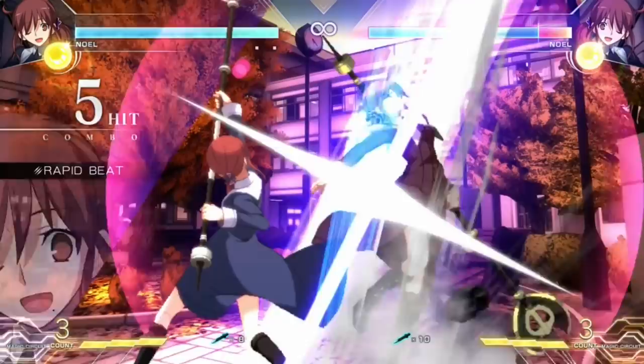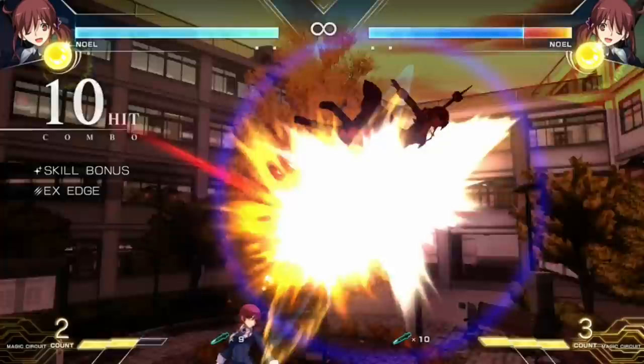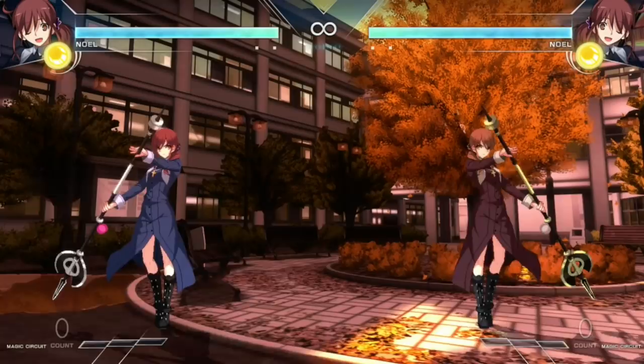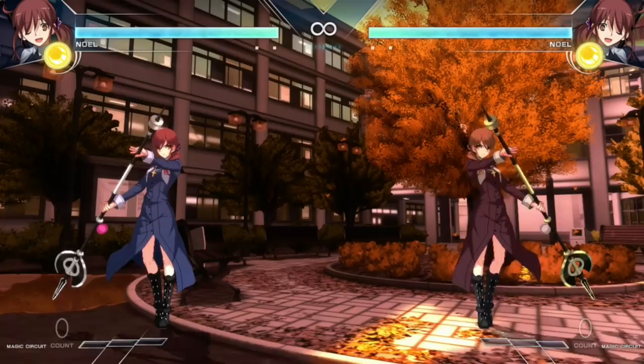She also has a couple unique tools when it comes to her special moves. She has this overhead — pretty slow, but if you do get a hit with it you will get combo opportunities. She also has a restand — this right here will restand the opponent. There are combos you can do with this character that will knock the opponent down to the ground, and you could go for a restand situation. What you would do off the restand depends totally on you — you can go for a throw, tick throw, or just reset the pressure situation and start going with lows.